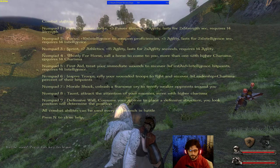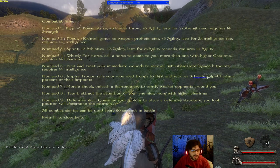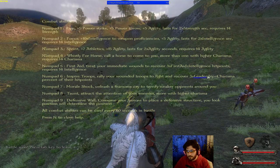You also have Talent, in case you want to take the pressure off your troops, and Defensive Wall — if you have gabions in your inventory you can build a defensive structure on the battlefield, though they're pretty much useless.